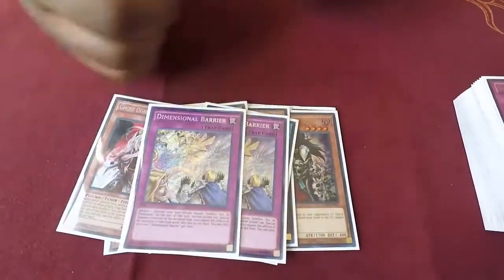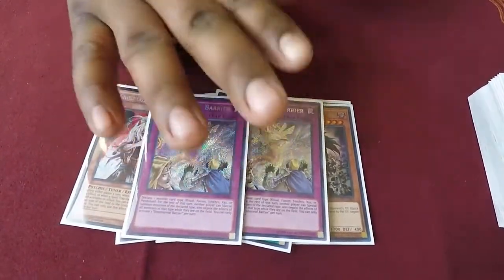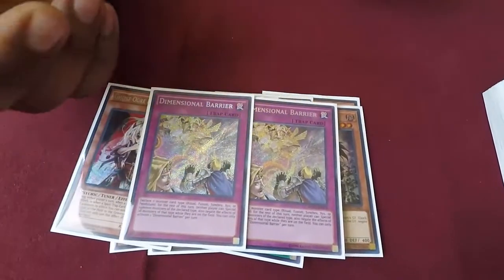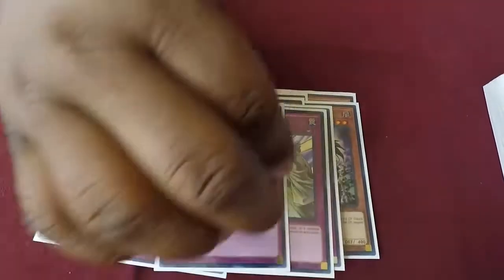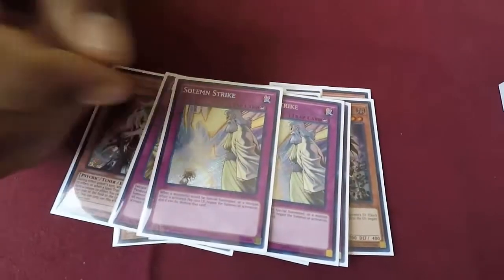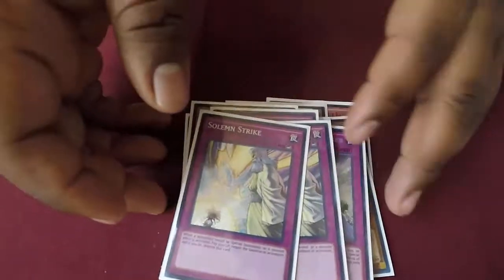One Deep D.D. Barrier - good against Paleozoics. Now that Zoos are gone it's more of a side card, but it still outs a lot of stuff. Two Dimensional Barrier - still a great card, got reprinted so it's accessible now. It's probably the only card that can stop Link monsters too. That's it for the side deck - 15 cards. Now for the extra deck.